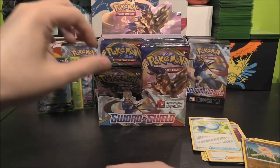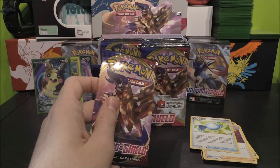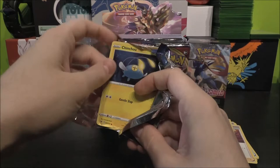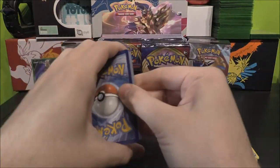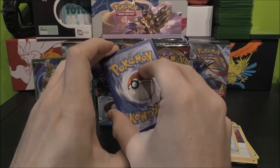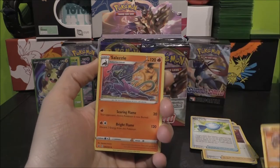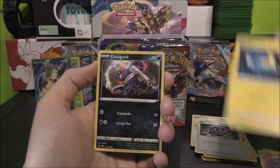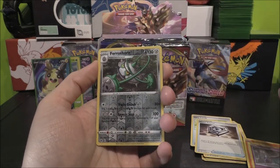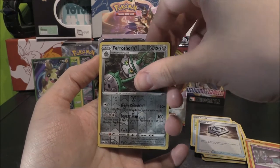That probably won't be our only Full Art for the box — let me just pre-warn you on that one. Next pack — Fighting Energy. Hitmonlee, Salazzle, we've got a Metal Saucer, Shinx, Croagunk, Galarian Meowth, there's a Scorbunny, Centiskorch, Ferrothorn — that's just an uncommon Reverse. And then we also...